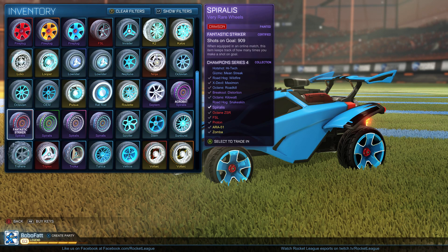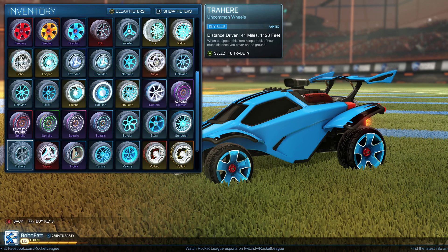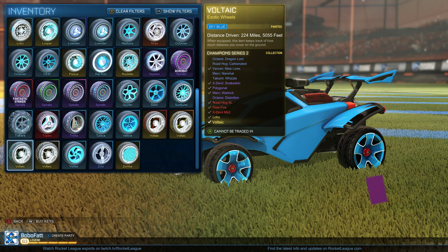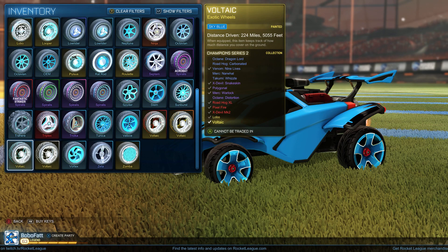The look of those, the Crimson ones — I got the Striker Crimsons, I use those on quite a few of my car setups. And then the rest down here. Sky Blue Volts — one of my favorite wheels, however it looks so close to the normal Volts that you can't really show off.